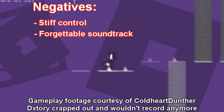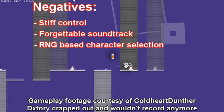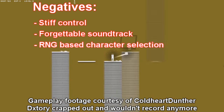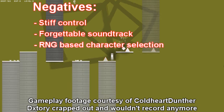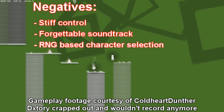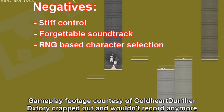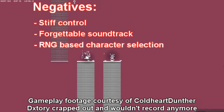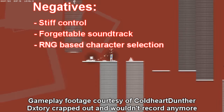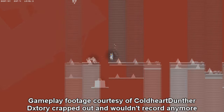The last negative I have for Alpha Runner is the fact that character selection is determined by RNG, or random number generator. For a game like 100% Orange Juice which is dice-based, it works. For an endless runner, it does not. You get comfortable playing a certain character but then you accidentally fall off the platform, and not only are you going back to the beginning of the stage, but you're also forced to use a character that you possibly don't like, and you have to constantly go off the edge just to get the character you want again. An RNG-based character selection shouldn't be in this type of game — give us a proper character select and design stages around those specific characters, or just stick to one character in general.